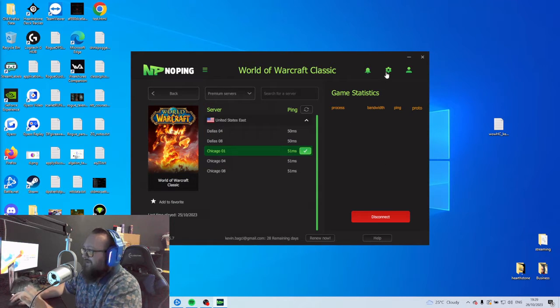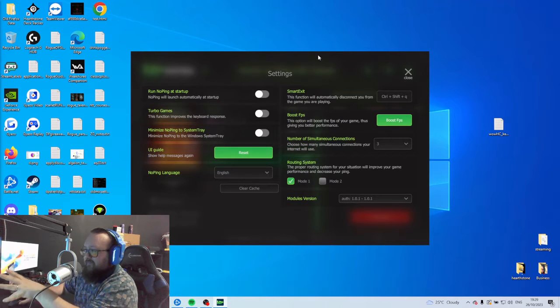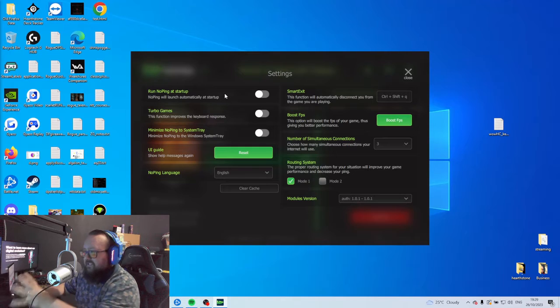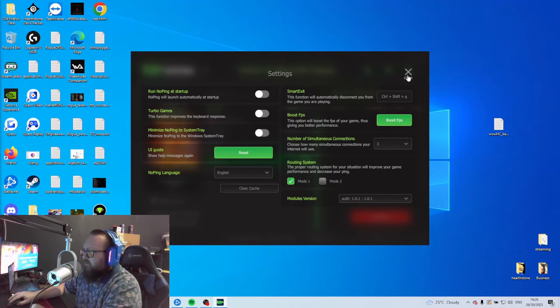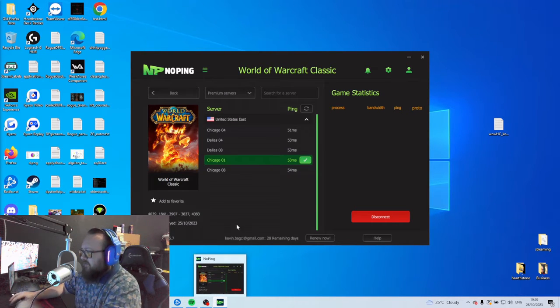You also have different options — not a lot of stuff, but some things like an FPS boost which could be interesting, and an option to run with startup so you don't forget it. I want to keep it simple and focus on the raw numbers. This is how the software is set up, and now I'll start the game and we'll see how it works out.